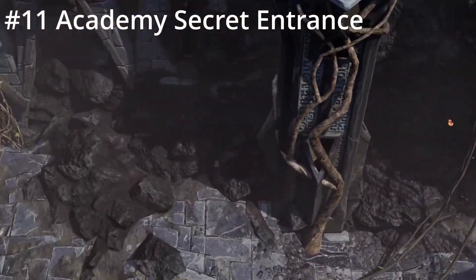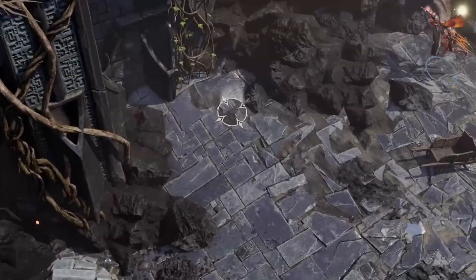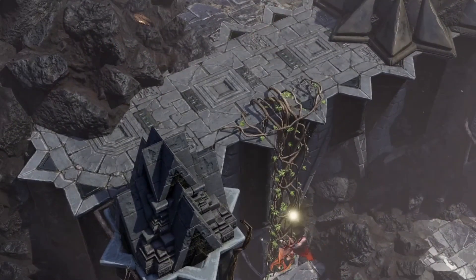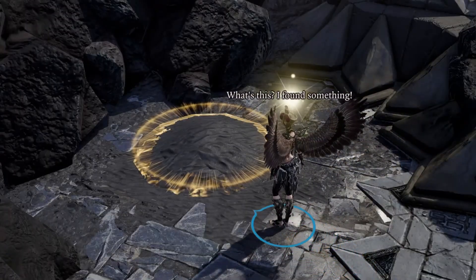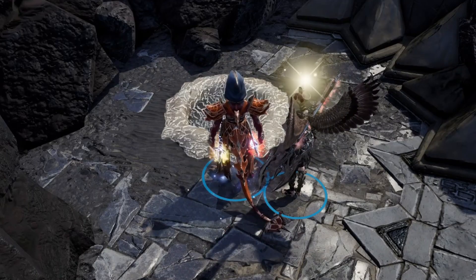Now we dive deep into the Academy. If you don't want to deal with the puzzle at the Lunar Gate, there is a secret entrance on the far southeast corner of the lava fields. Be sure you complete everything out on the island before entering, as quest lines complete after stepping foot inside the Academy.